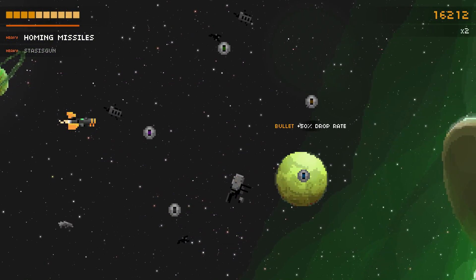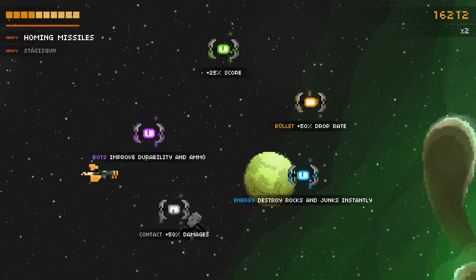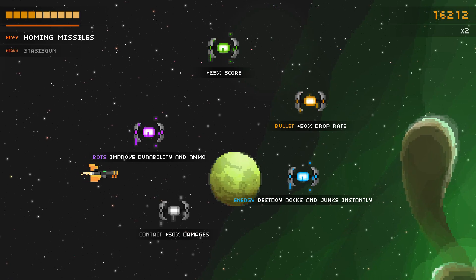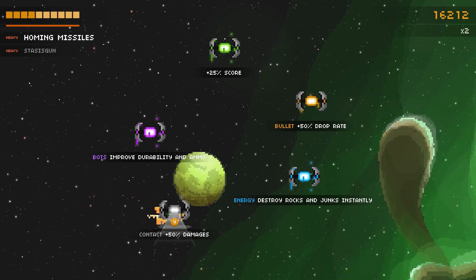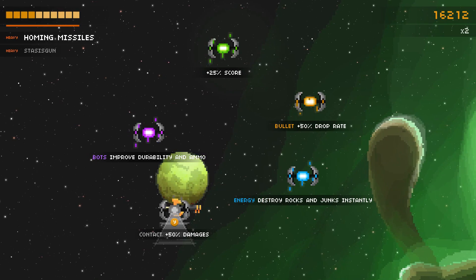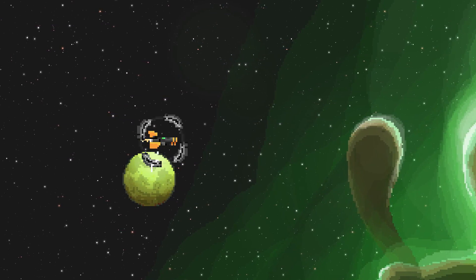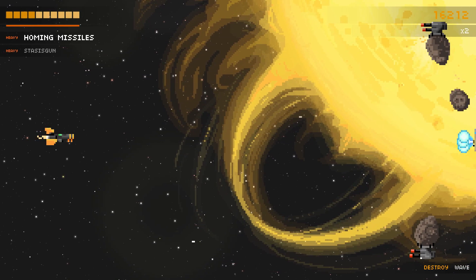What have we got? Bullet 50% drop rate. Destroy rocks and junk instantly. Bots, improve durability and ammo. Extra damage, I guess, would be nice — sure, why not? But yeah, it'd be cool if this actually visually changed your ship, because I like games that do that. I like it when it gives you some kind of cool-looking upgrade, because that way you can be like, yeah!